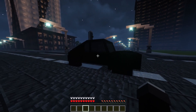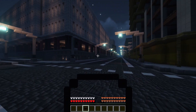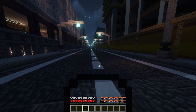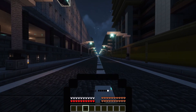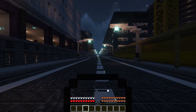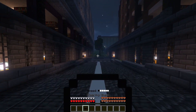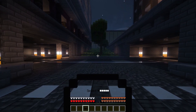To drive the Batmobile, simply right click on the car. The Batmobile is clear from the inside allowing you to see where you are driving. You'll also be given a steering wheel which will allow you to drive the Batmobile. By right clicking you can increase the speed of the Batmobile. Conversely, by pressing F you can slow down the Batmobile. You can get out of the Batmobile by pressing left shift.